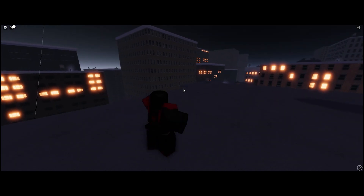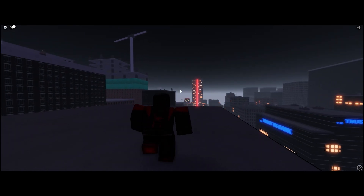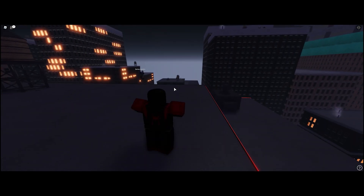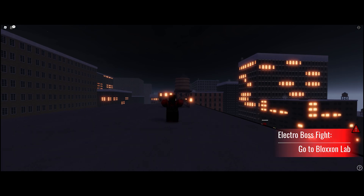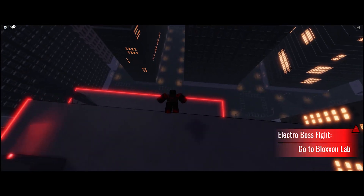There's basic combat — there are enemies that spawn around the map to fight. There are also web shots you can shoot at people; it's better to do it when you have lock-on. Electro just popped up on the screen, so I have to go fight and defeat Electro.